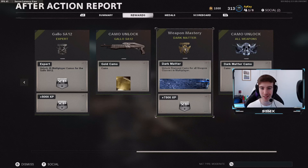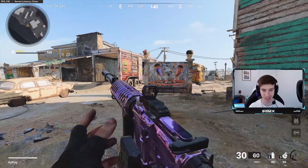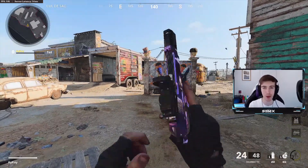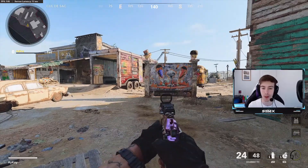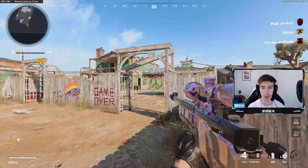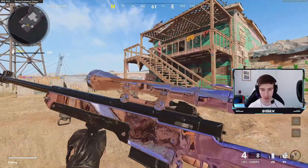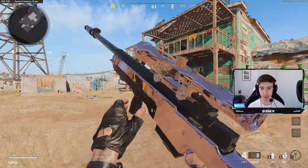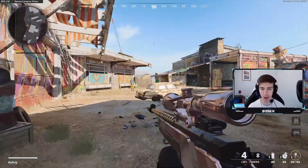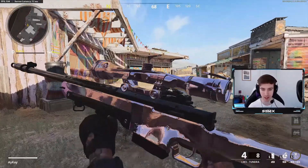Let's throw this on some classes and see how cool this looks. Here it is on the XM4 — it certainly looks very nice. Let me know whether you prefer this one or the zombies one; I think they're both pretty good, although the multiplayer one is a little bit harder to get and there are certainly more people that have the zombies one, which for me makes the multiplayer one feel nicer to have. Here's the sniper — it looks really sick, with the whole scope actually covered in the camo.